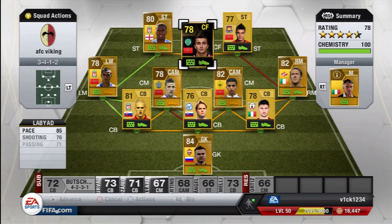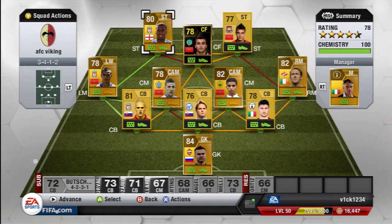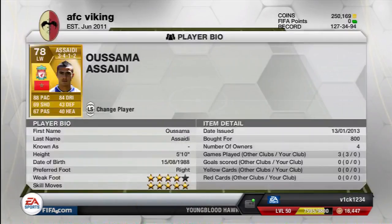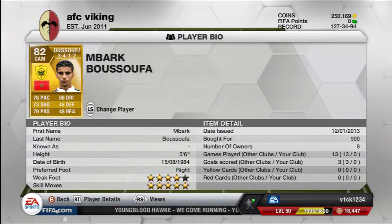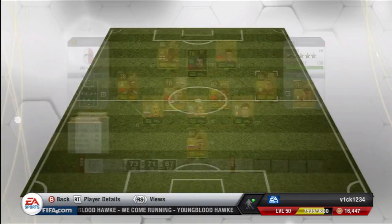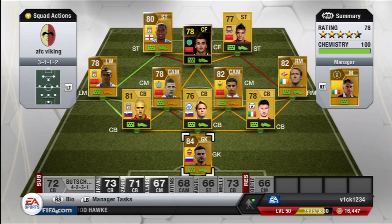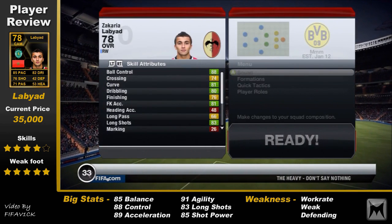This is the squad that I've put him in. Got a CAM on the left with 5-star skills, partnered by the brand new Sturridge in the striker position. The whole four in midfield are all 5-star skillers. The only problem with the squad is I had to stick Chamakh up top — the new West Ham version of Chamakh — just to give Labiad that full 9 chemistry.